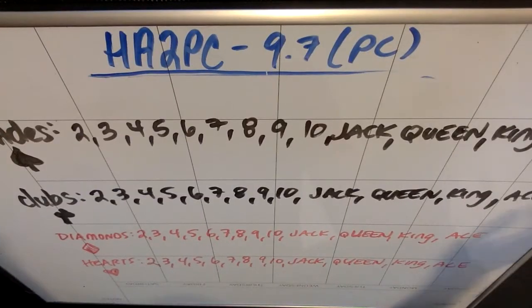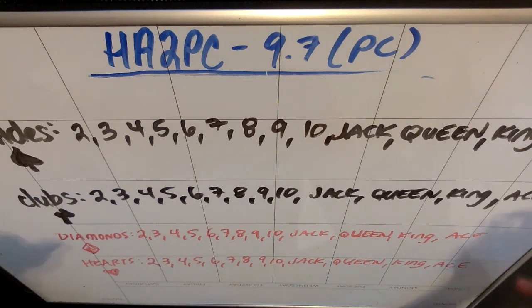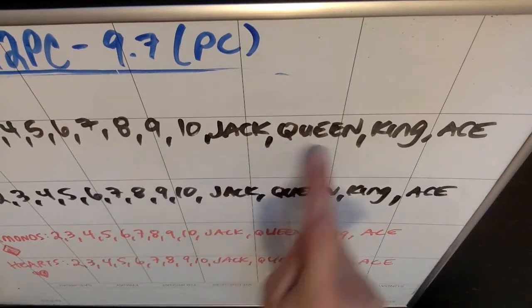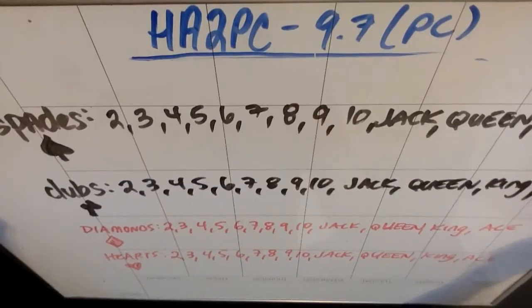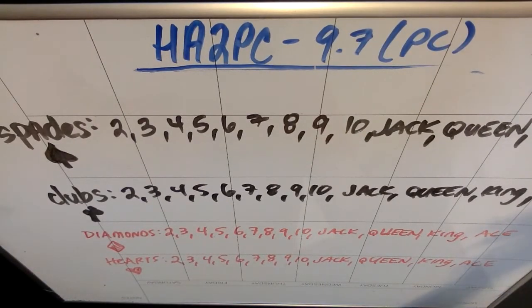There are 13 cards in each suit — 13 spades, 13 clubs, 13 diamonds, and 13 hearts — for a total of 52 cards. Of those 52 cards, 12 of them are face cards, because jack, king, and queen in all four suits are face cards. Four of them are aces, so that's 16 cards out of 52 that are not number cards. Two through 10 in each suit are the number cards.